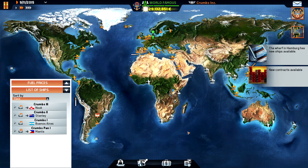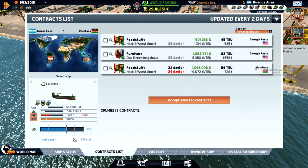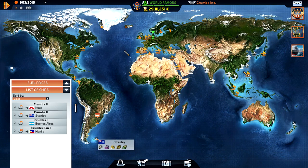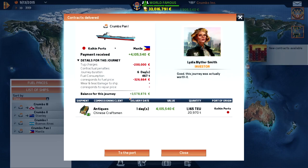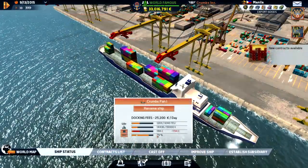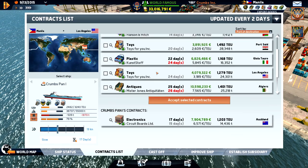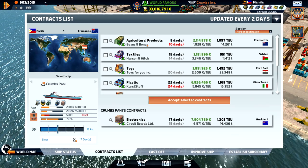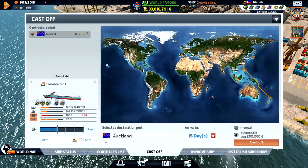Hello everyone, I'm Krumps and we're playing Transocean, the shipping company. We are heading down to Stanley and we are waiting in Buenos Aires with this ship. We want to head down to Stanley as well, but we can't reach this one yet - it's not open until this ship has reached. Our Panama ship did three and a half million, which is pretty bad. We have a contract here to Auckland - could do Fremantle and Auckland, but let's just head straight there.